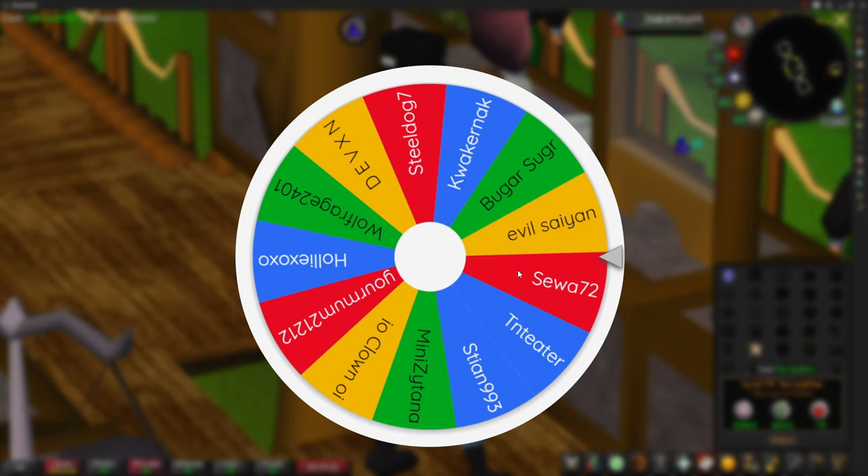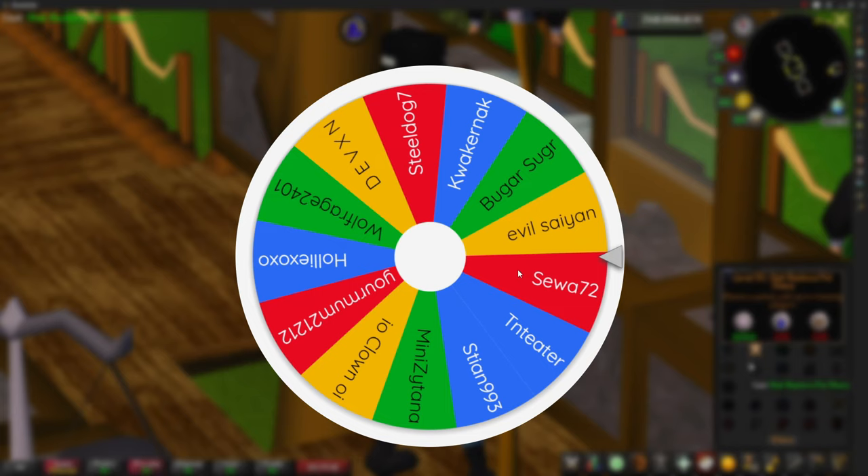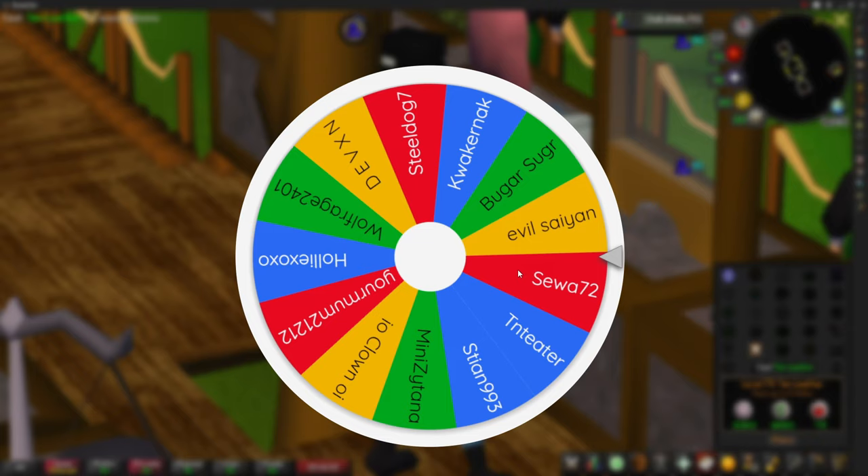To claim your winnings, all you have to do is message me in game. My friends chat is always on public so I'll always show up if you just add me. Or you can just jump into this clan chat for a couple of minutes and claim your winnings that way — I'll more than likely be in there when I'm online.